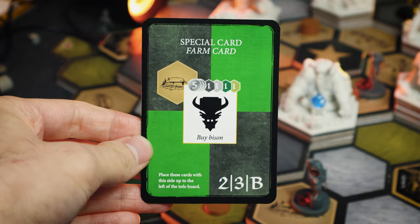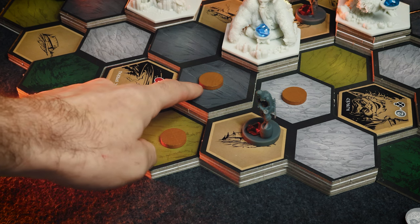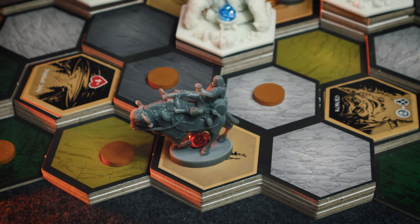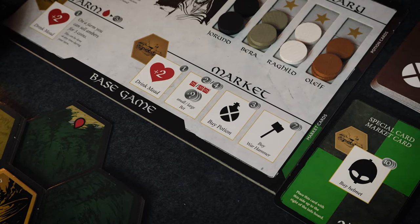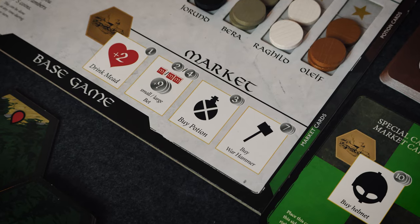To buy a bison, you need one of your warriors at each of a different terrain type along the board, as well as five coins. This permanently increases your hero's movement by one and you get a cool figure where your hero is now riding the bison. At the market, you can drink mead just like at the farm, or do a gamble action where you pay a certain amount of money to roll dice and gain money equal to the value on the dice — essentially just gambling.